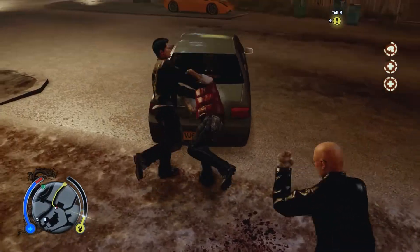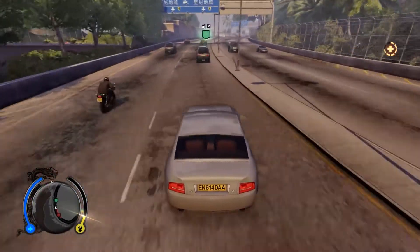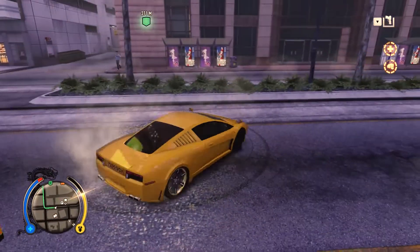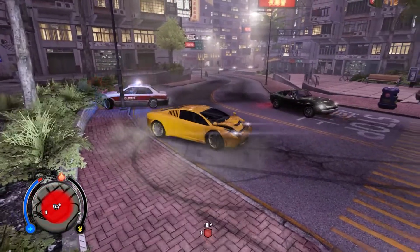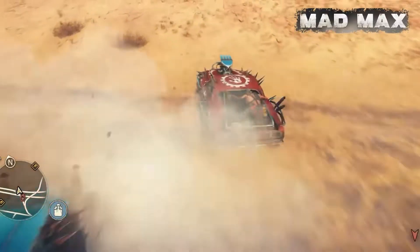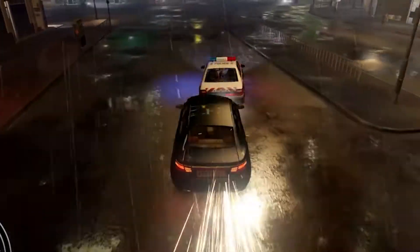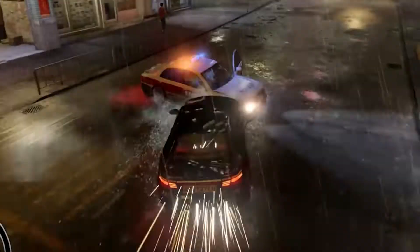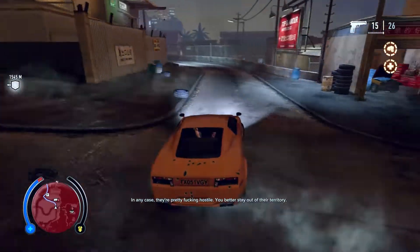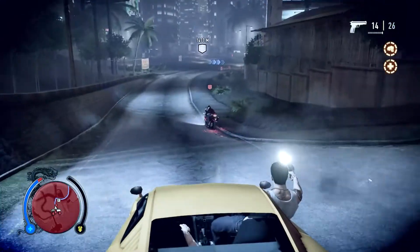In the last video I mentioned cars were useful for environmental attacks. They also get you around town. By holding the e-brake, cars can do donuts and pivot on the spot. Three years before Mad Max, Sleeping Dogs had a ramming feature for disabling other cars.